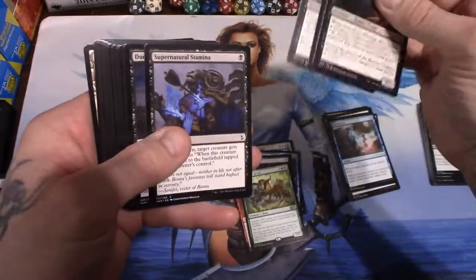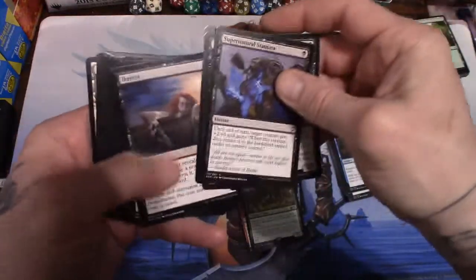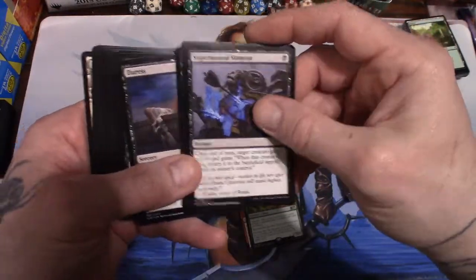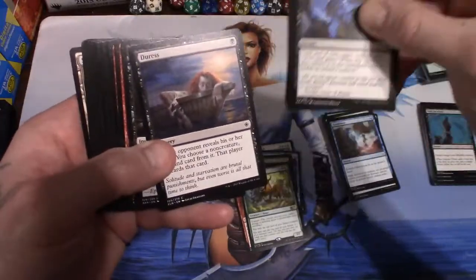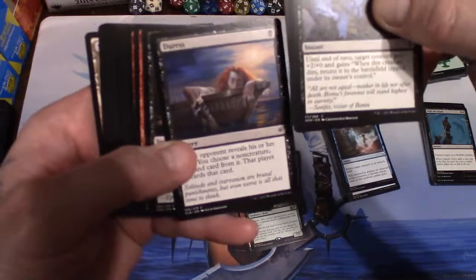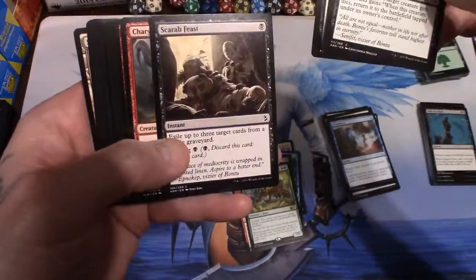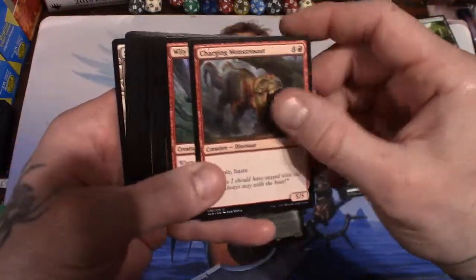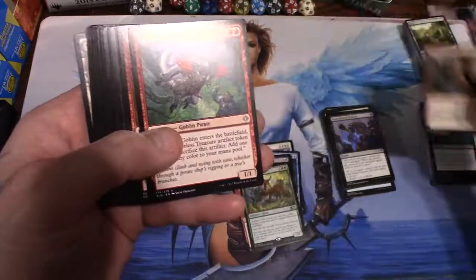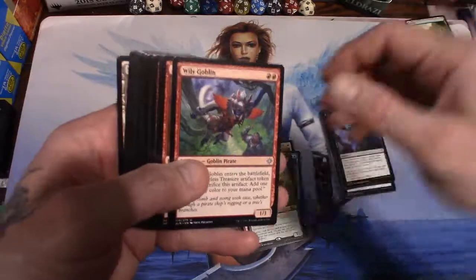Dire Fleet Hoarder - two of them. Contract Killing. Supernatural Stamina - I amuse myself. Duress. Scarab Feast. Charging Monstrosaur again - very good, glad we got two of those.